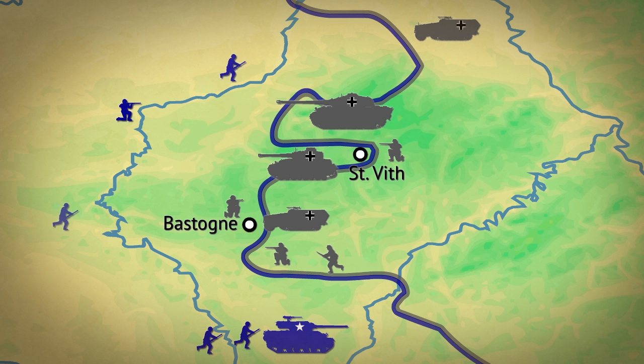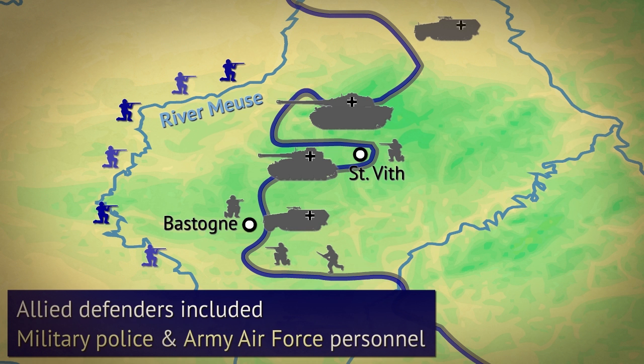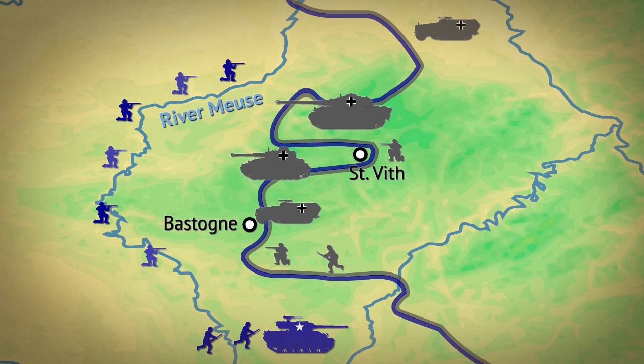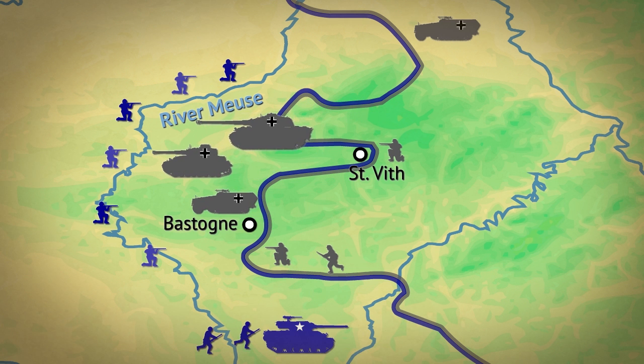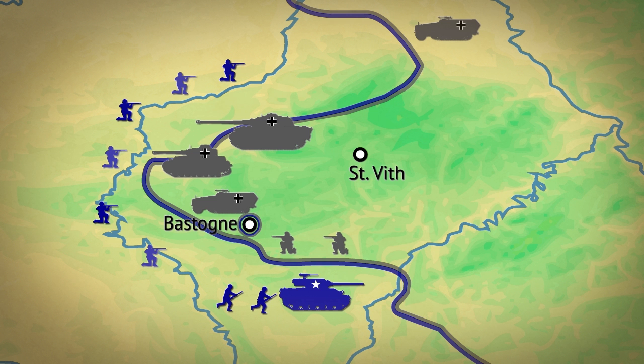Another vital defense line was the river Meuse. Allied forces were to hold the bridges going over the river, but a lack of available units resulted in the use of non-maneuver troops. German forces managed to break through at one point and progressed rapidly for a day before the Allied threat of cutting them off meant they had to stop and consolidate. From December 23rd, the Allies also enjoyed some air support as the weather improved. German supply lines were especially threatened.